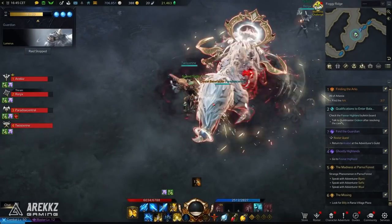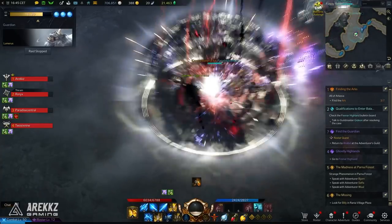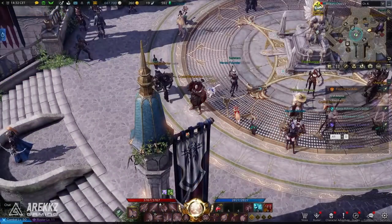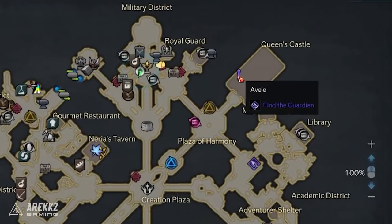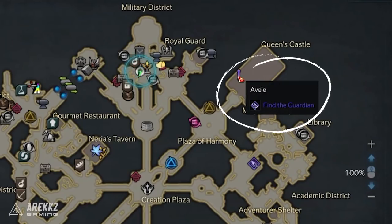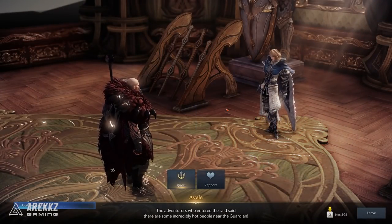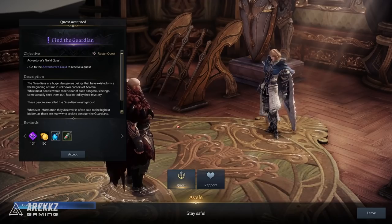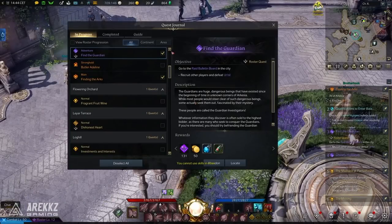You will need to be level 50 and make your way to Verne Castle. Following the natural story quest will put you on the path to this. Once you've unlocked the chaos dungeons there are actually two guardian raid related quests. The first one you can find up in the top right hand corner in the Queen's Castle area — this is more of a quest that has you hunt a specific guardian and get some rewards. However, in order to actually unlock guardian raids, you need to open up your journal and find the relevant quest.